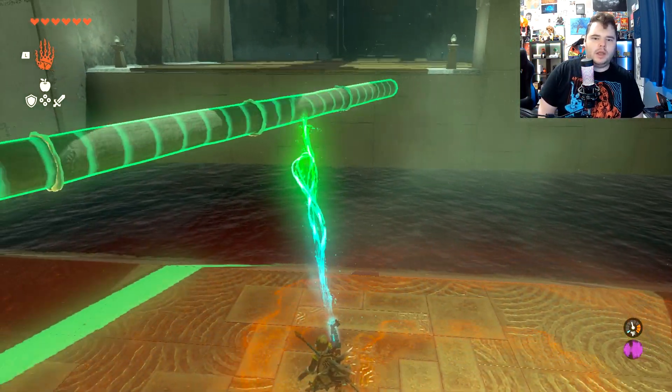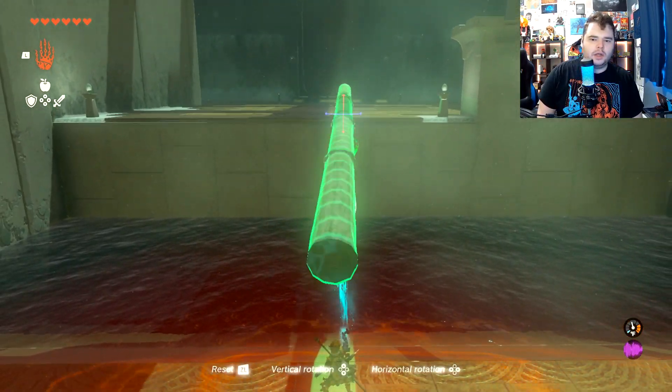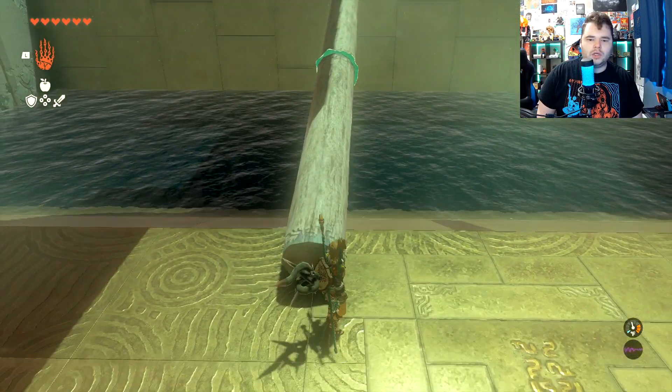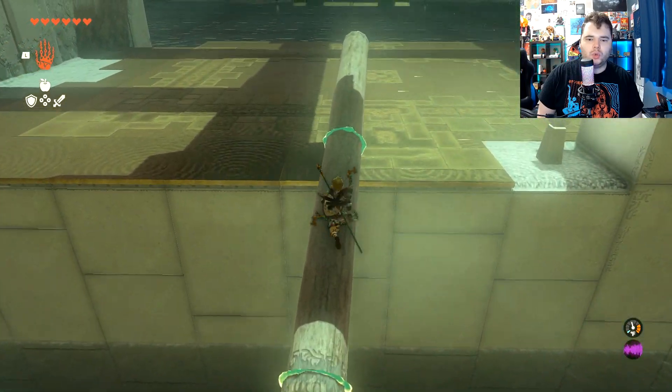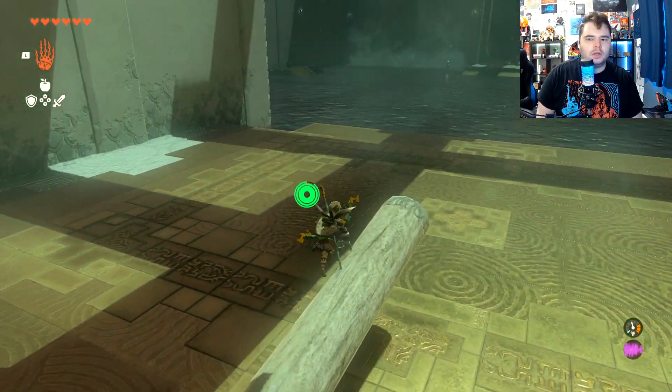Now we're just going to link all these logs together and make a mega bridge like so. That way we can just climb up top. This is a little tricky because you can fall off the edge, but if you remain true of heart, you can do it.